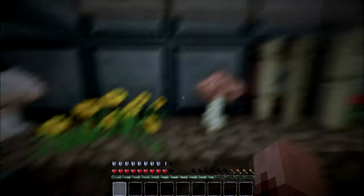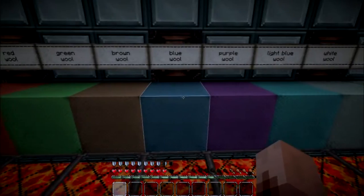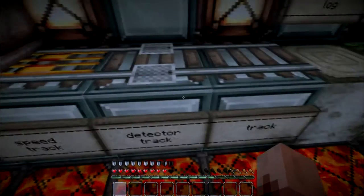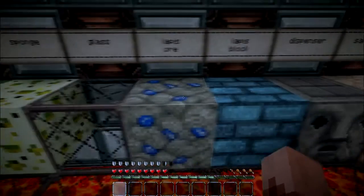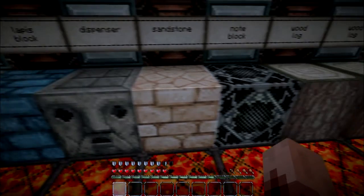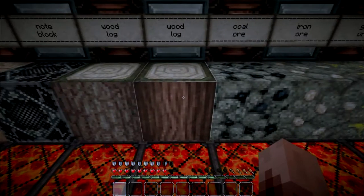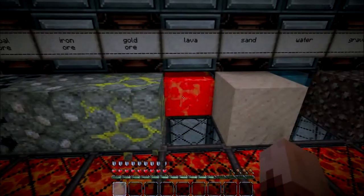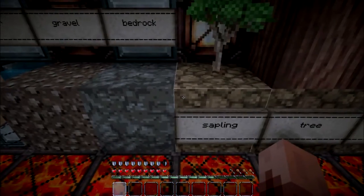Starting the block showcase: iron block, golden block, mushroom, yellow flower, red mushroom, sugar cane, red flowers, and various wool colors — black, red, green, brown, blue, purple, light blue, white, gray, pink, lime, yellow, cyan, magenta, and orange. Spider webs, a mine cart, powered rail, detector rail, regular rail, birch wood leaves, sponge, glass, lapis ore, lapis block, dispenser, sandstone, note block, wood log, coal ore, iron ore, gold ore. The lava and water look really nice.